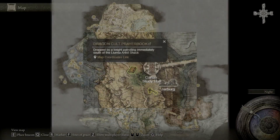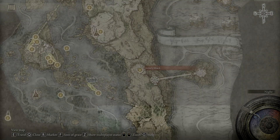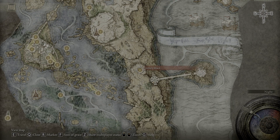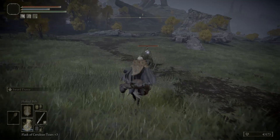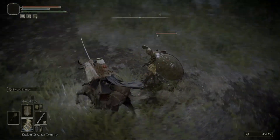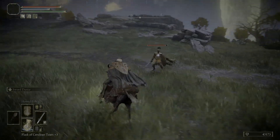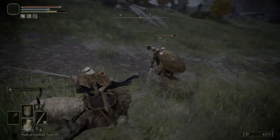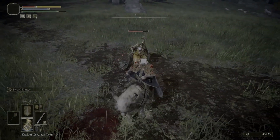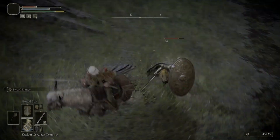The last thing you're going to need is the Dragon Cult Prayer Book. This can be a little bit challenging if you're grabbing it right at the start of the game. You get it off of a Knight that roams around just south of the Artist Shack in Liurnia of the Lakes. An easy way to grab this is just mount up on Torrent and ride by him, hitting him each time you pass by. He's usually too slow to hit you, so you just do this a couple times and you can whittle him down. Once you get that prayer book, bring it to Corhyn at the Round Table Hold and he'll teach you the spells you need for this build.